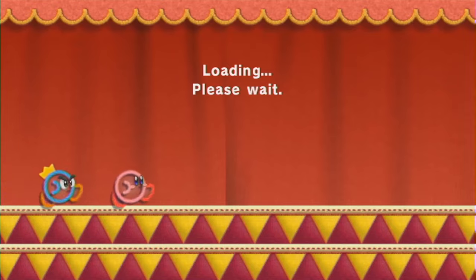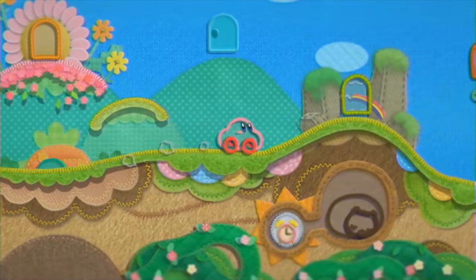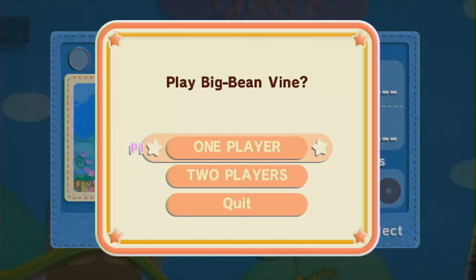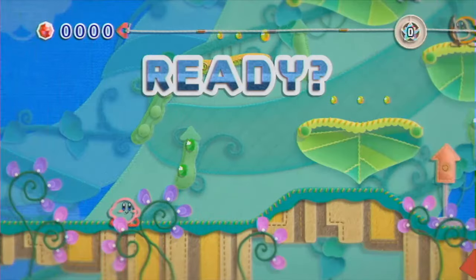You do more hide-and-seek, you get more options for your apartment. How could you possibly ask for anything more than that? So we're going past that little question mark door — I'm not quite sure what was going on there — to the big bean vine, which we unlocked at the end of the last video.